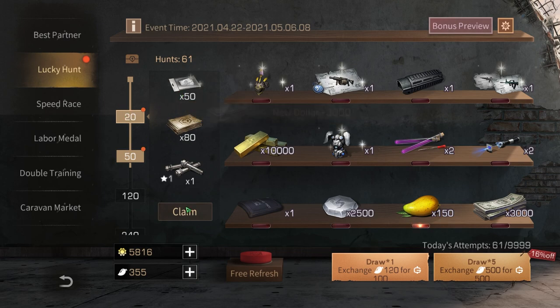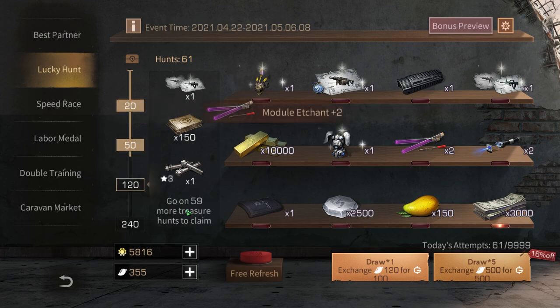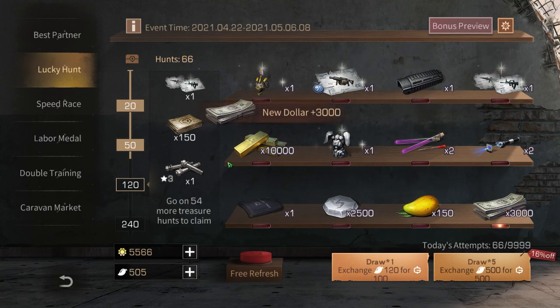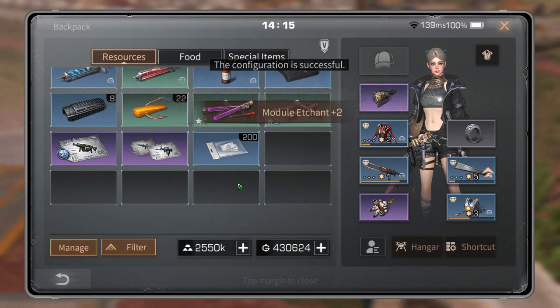Alright, we can claim these things. I'm gonna press claim and I can claim another one from here. I hope I get it under 120 rolls. There we go — we got it! We got it! That's nice. We also got a Howie, that's cool.